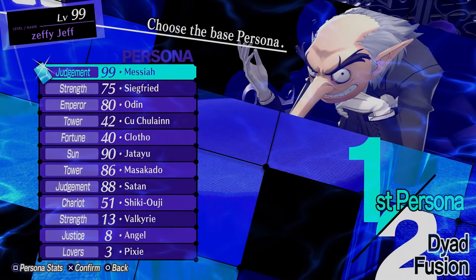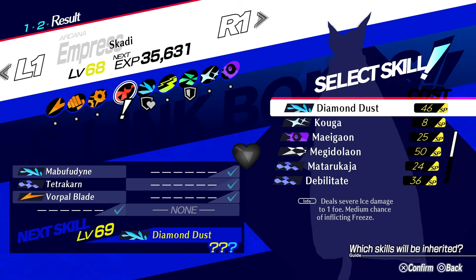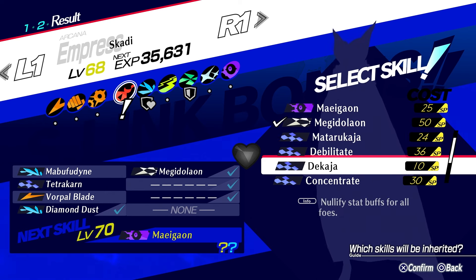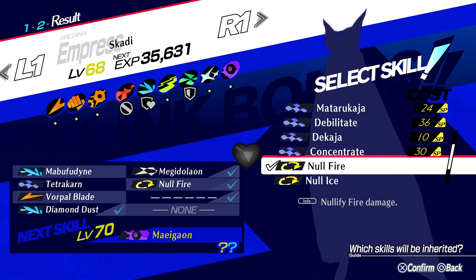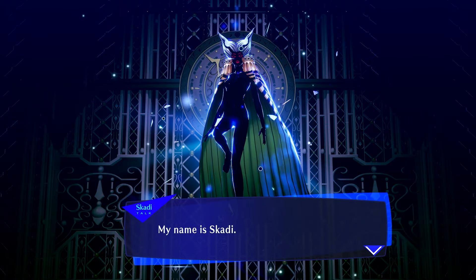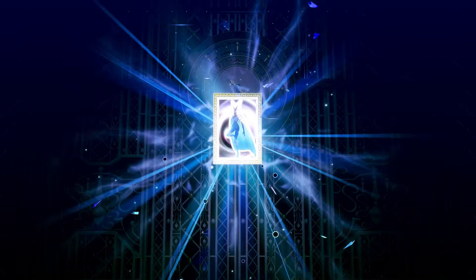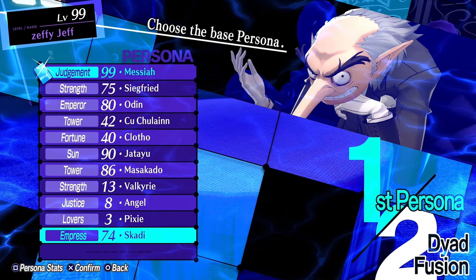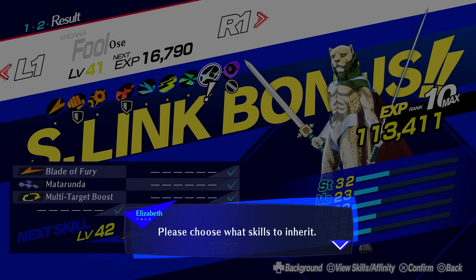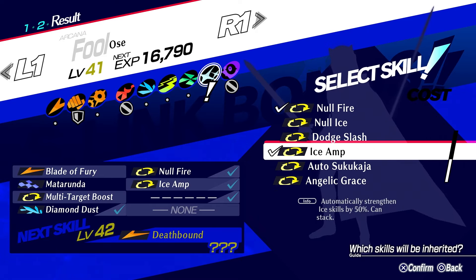For Jack Frost's left chain, we're going to go with Satan fused with Shikyoji into Skadi. Skadi learns Diamond Dust, so you want to inherit Diamond Dust and Null Fire from that fusion.